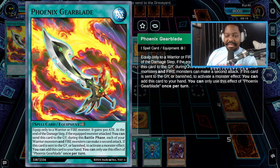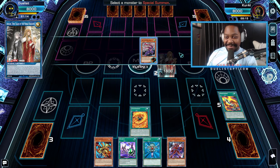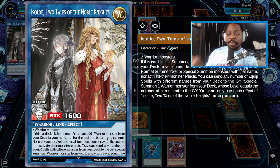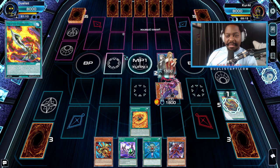The Phoenix Gear Blade says: equipped to a Fire Warrior, it gains 300 ATK. At the end of the damage step, if the equipped monster attacked, you can send this card to the graveyard during the battle phase, and each of your Warrior and Fire monsters can make a second attack. If this card is sent to the graveyard or banished to activate a monster's effect, you can add this card to your hand. So we put that in the grave, and Isolde's effect special summons a monster based on the number of equips sent — one equip means we special summon the Level 1 Tuner, Fuma, the Sixth Samurai. And because we have Fuma and just special summoned the Sixth Samurai, we get a chain block summon.